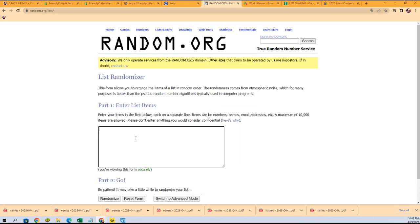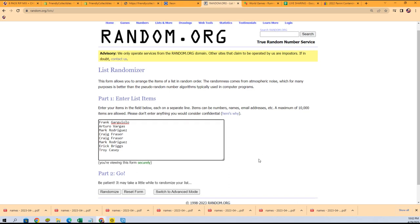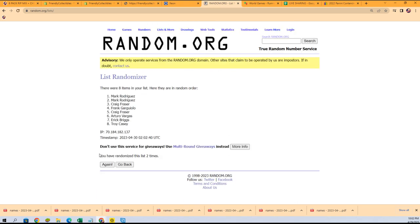We're going to random each list seven times and stack the lists up side by side after they go through the randomizer. Lucky number seven — the first random is finished.